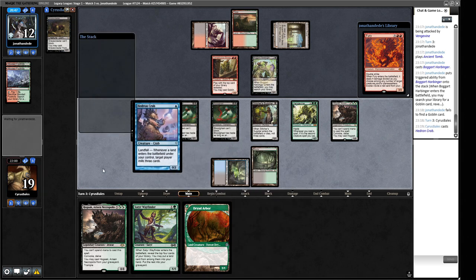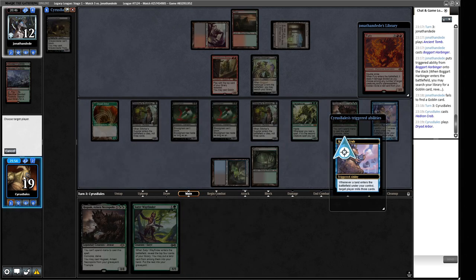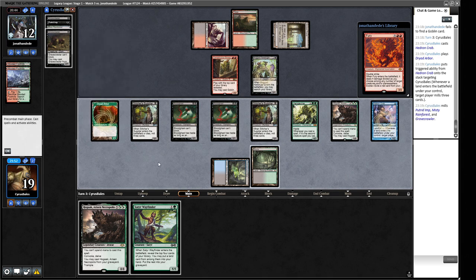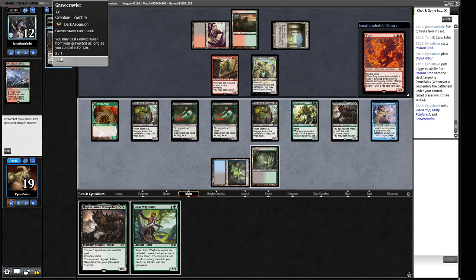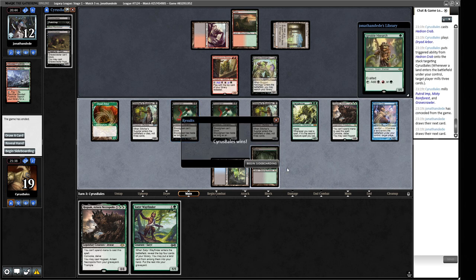We're going to play this Hedron Crab and the Dryad Arbor, mill ourselves a little bit. We only have two Zombies and they can kill both — so I think we're supposed to just play the Gravecrawler now. They're scooping it up — interesting. They had the win right there with Kiki-Jiki. Maybe they're just new to the deck, it happens. I'll take a free one if it's going. Let's go to the next game.